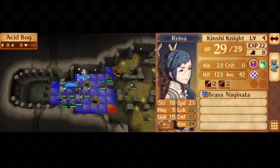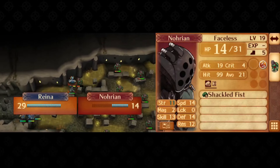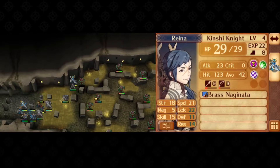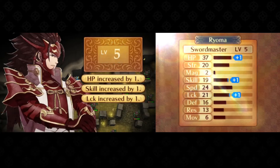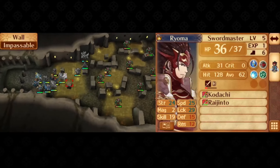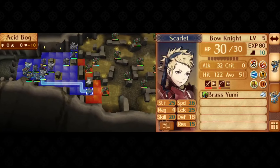Another side objective for the map is to defeat a faceless in the center for 5000 gold. This is pretty simple, just needing someone to get refreshed and defeat them across the wall. You can use Hinoka for this with a Bolt Naginata to get her an extra kill, but since she's already level 5 for me, I leave it up to Scarlet for the greater consistency.